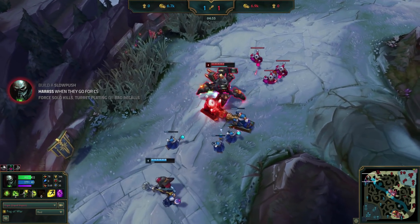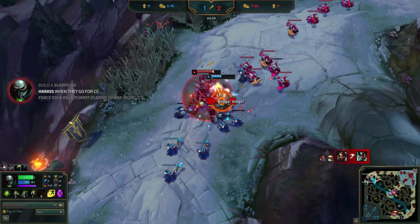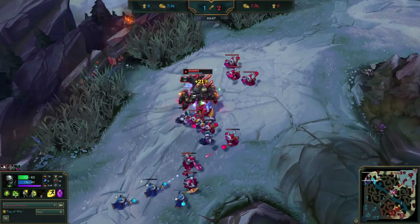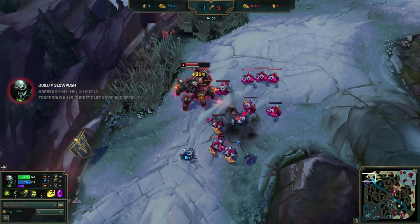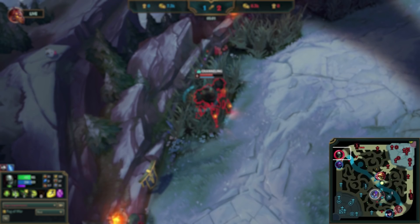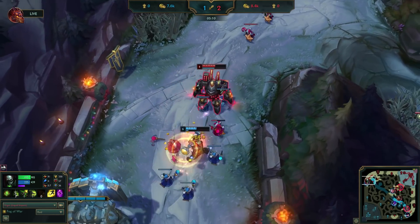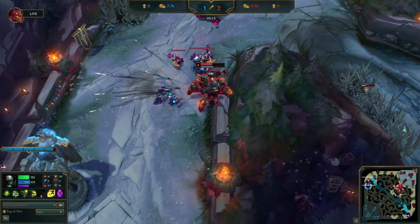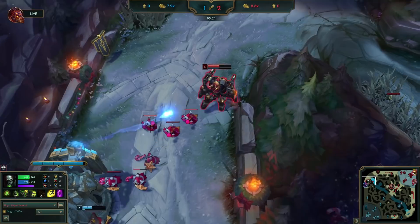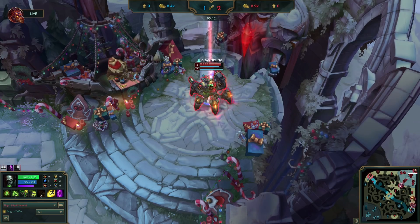A few seconds later, Impact knows Jax is going to go for the cannon minion, so he slows him with his Q, which guarantees he can land his E and makes Jax burn the little mana he had left. He crashes the big wave on the tower, then starts to recall because he hasn't seen Kha'Zix in a while. But as he's recalling, Nidalee finds him in bot side jungle, so he immediately cancels it. He pushes the next wave in and pressures Jax for those CS as well before recalling, as Kha'Zix could be pathing his way. After recalling, he teleports back to lane right away to continue the constant pressure he's been putting out.